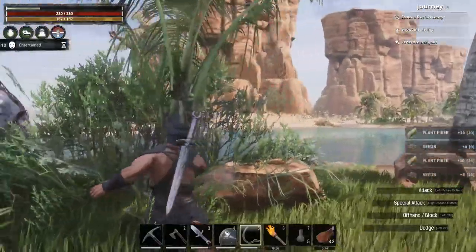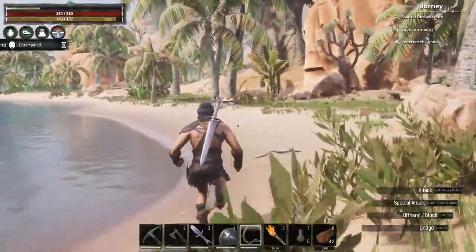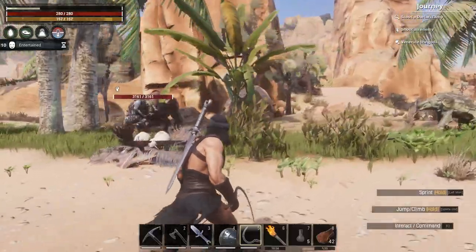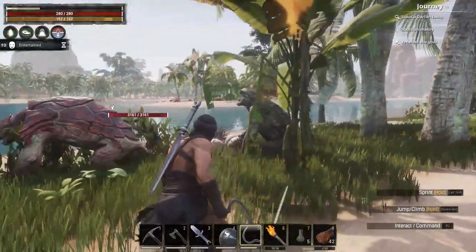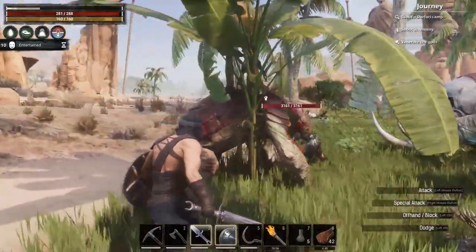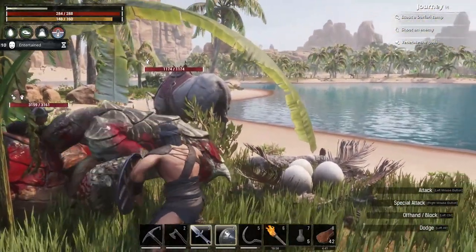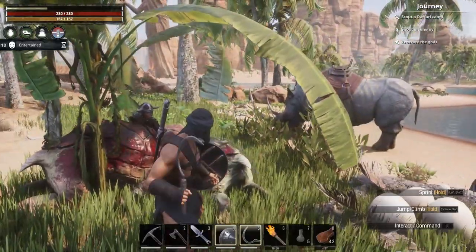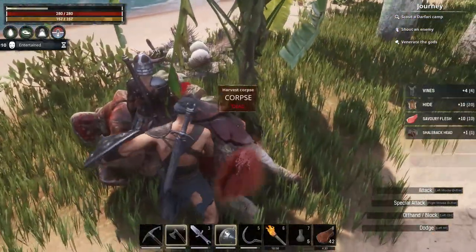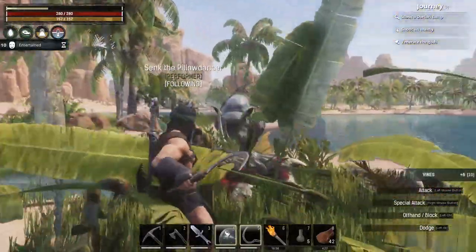Are these the right trees? No, that's plant fiber. These little plants — the ones with the broken leaves, if you hit them with a sickle you get vines. These sort of palm ones that have got broken leaves hanging down — let's harvest those. So these plants with a sickle — if you hit the ones with the broken leaves you get vines.